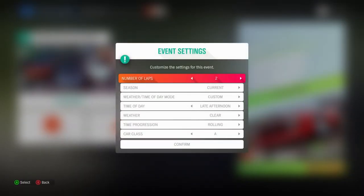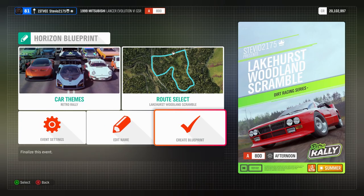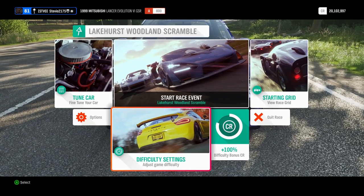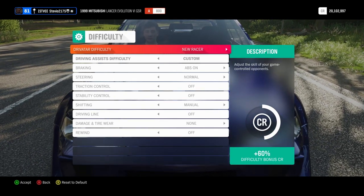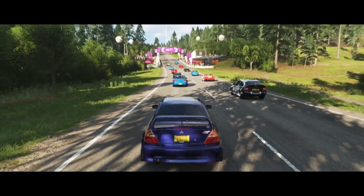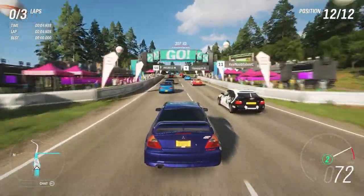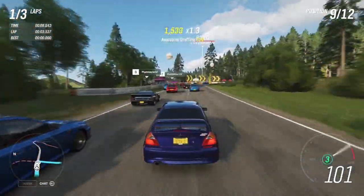Go to event settings, make it one lap, and the rest really doesn't matter. You can change the season and change what it's going to be when the Forzathon goes live. The main thing is difficulty — if you don't think you can win, if you're not a good dirt racing driver, put your difficulty down as low as you have to. But just to prove how good my tune is, I ran this race on unbeatable, did the three full laps, and completely destroyed the competition. I really hope you enjoyed this gameplay.